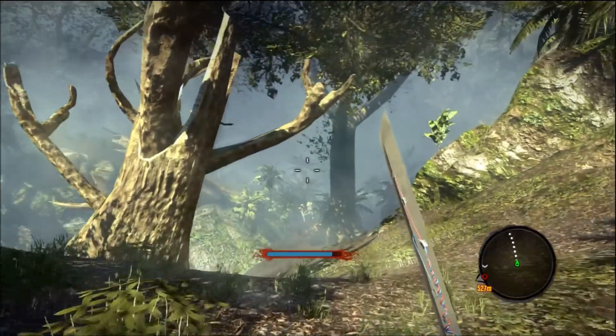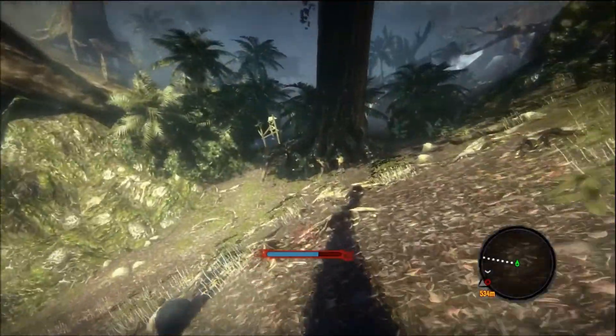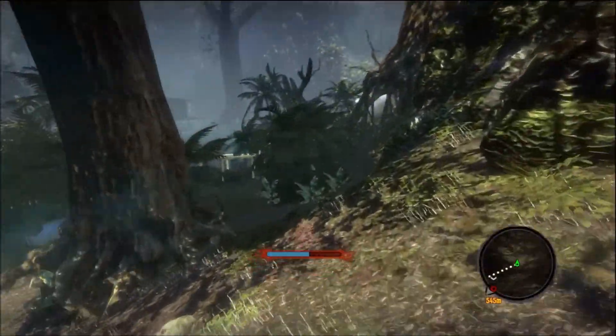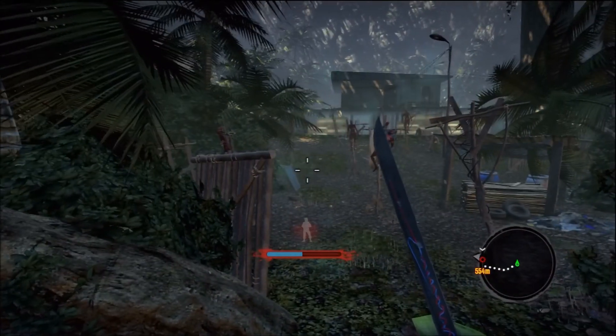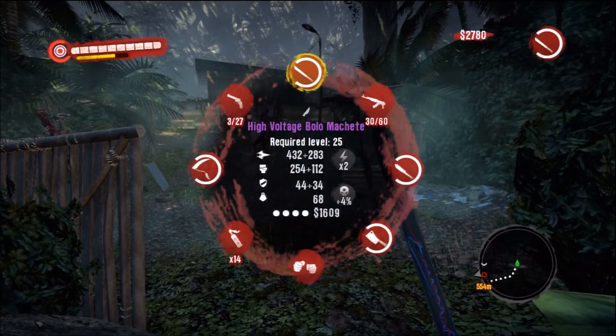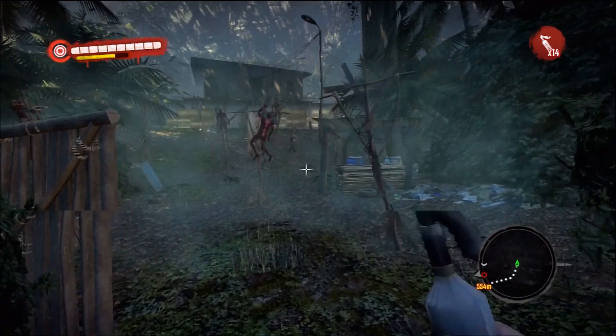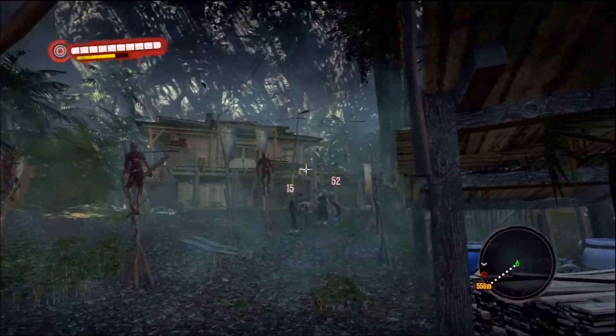Now when you first come up on him, he's going to be standing on his porch with a whole bunch of zombies out in front, and he'll jump down and start killing them. Now when he's doing this, this is your time to attack. I brought a whole bunch of Molotov cocktails, and once he gets down there and starts engaging those zombies, just start chucking them at him. Because one hit, or one or two hits, and he'll kill you.